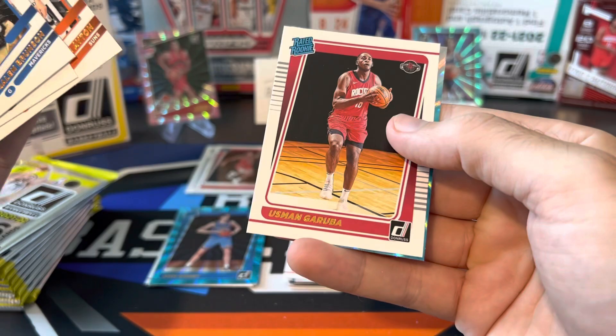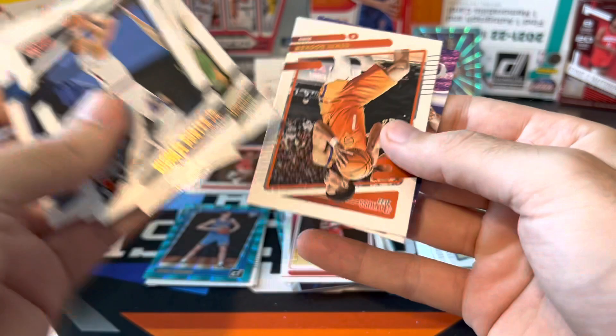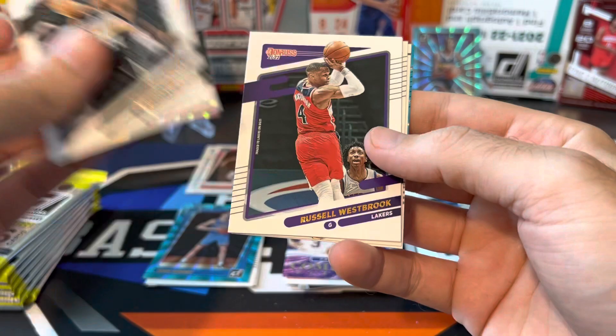Pokusevski, Usman Garuba. And we got a Great Expectations rookie laser — Trey Murphy. Would love to pull an auto out of here. I've seen some crazy autos come out of Donruss retail — I think like KD, Luka. I've seen guys pull some really big names from Donruss retail, but I'm sure those are very difficult to get. Definitely no expectations of pulling a big time auto like that. Honestly, any auto would be nice to pull out of here.